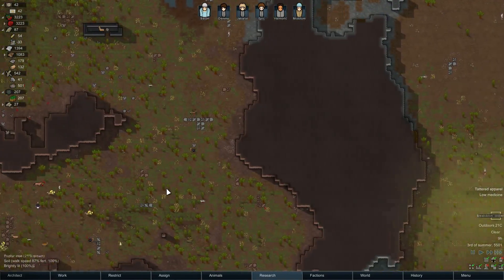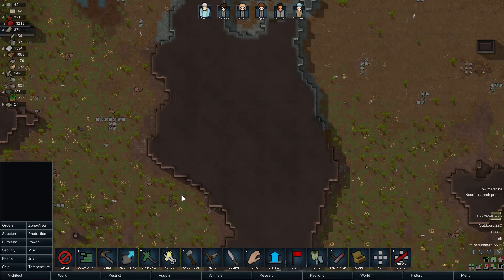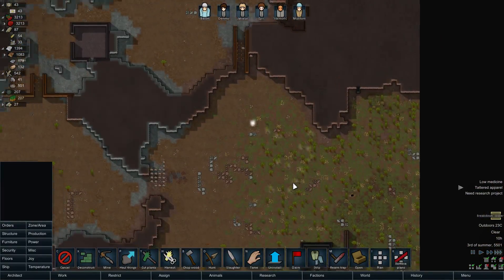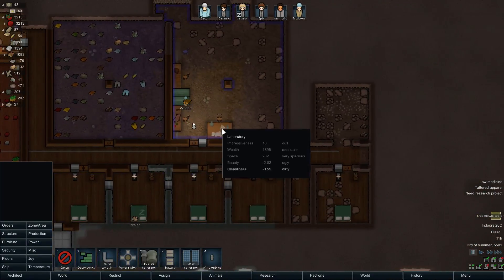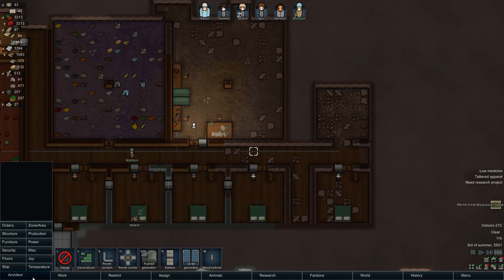Do we have any more wood on the map? I don't think we do. That is actually really good. What do we wish to do? I think the next order of business is to deconstruct this.